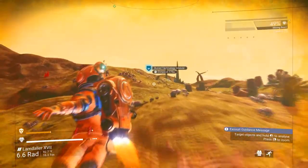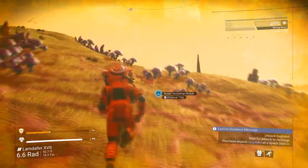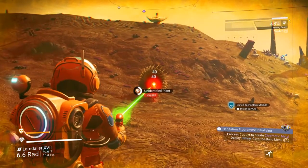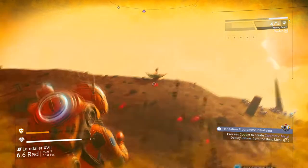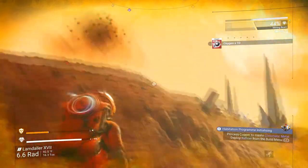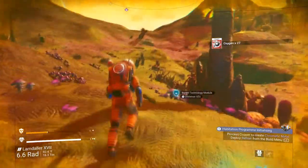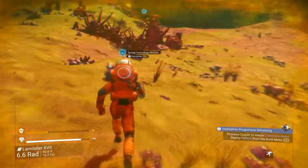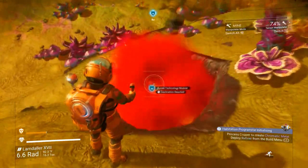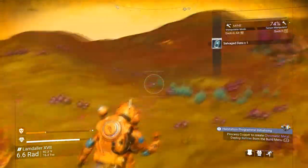Now we can get buried technologies, which is going to be really important for our first base — we're going to need a lot of the salvage things that they pop out. Usually when I get the terrain manipulator I immediately start collecting those, especially because I'm probably not going to stay on this planet. I want to try to get whatever resources I can from this planet before I leave, because wherever I build my base I'll be searching for all these things and there won't be any left.